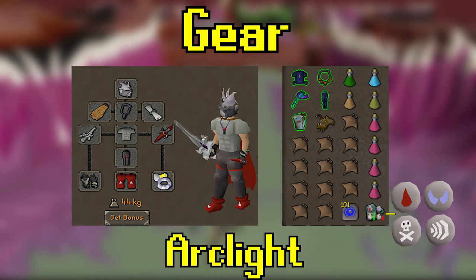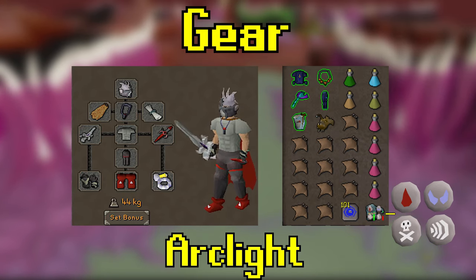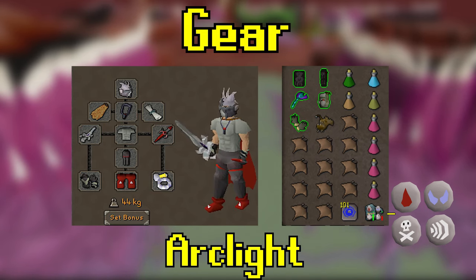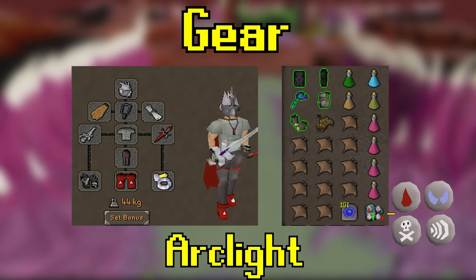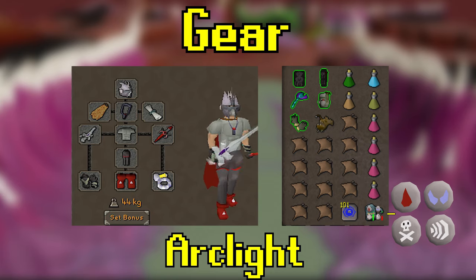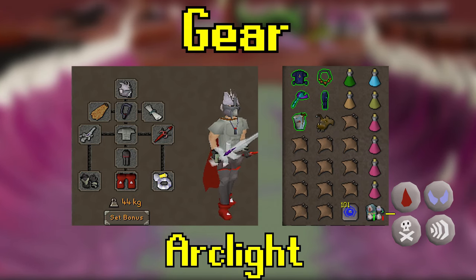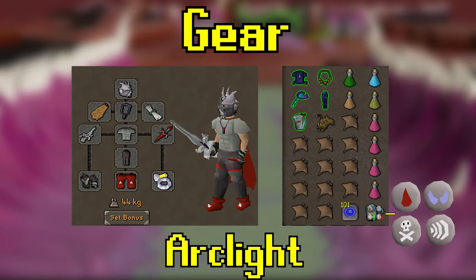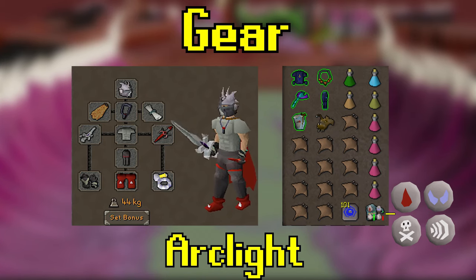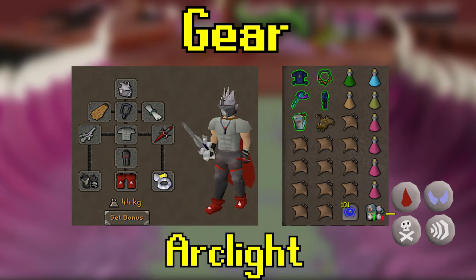For the ranged switch I bring a top and bottom blessed d'hide, anguish, blowpipe, and my assembler. Other options include an accumulator instead of assembler, black d'hide instead of blessed, no necklace switch using a fury the whole time, or a glory if you can't afford that. For equipped gear: standard melee setup — slayer helmet, fury (bring a torture if you have it), fighter torso, obby legs, arclight, dragon defender, rada's blessing, fire cape, ferocious gloves, dragon boots, and berserker ring.